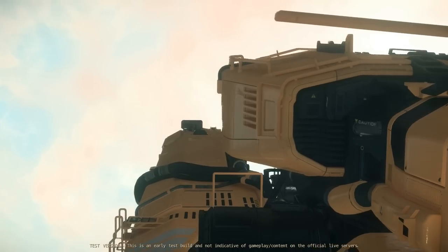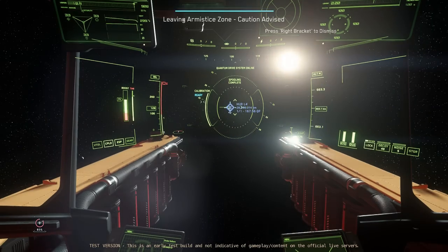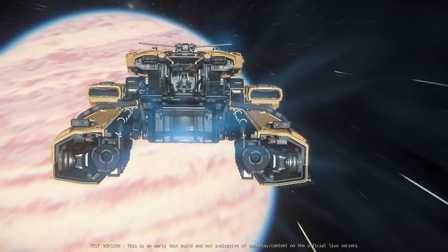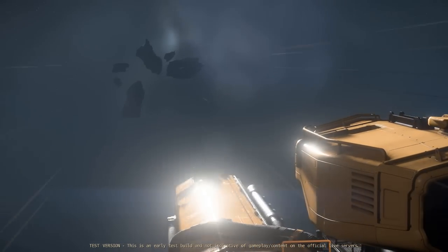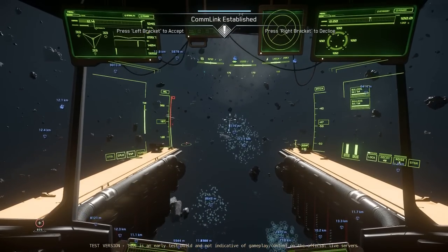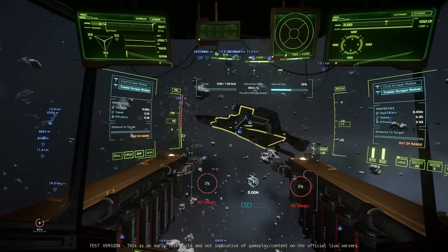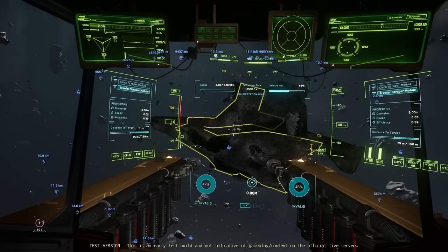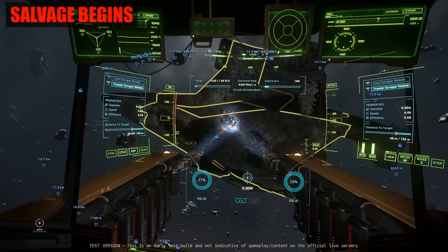The Reclaimer's widest beam, the Trawler, covers an area 6 metres wide. Compare that to the 1.5 metre wide coverage of the Cinch module, one of the Vulture's stock fittings. And with the ability to control two Trawler modules at once on the Vulture, the question had to be asked: would this improve the Vulture's salvage time and profit? We wanted to test this over a 1 hour period. Vlad would also be out salvaging using a stock Vulture. On arriving at Cruel 1, it didn't take long to find a wreck.